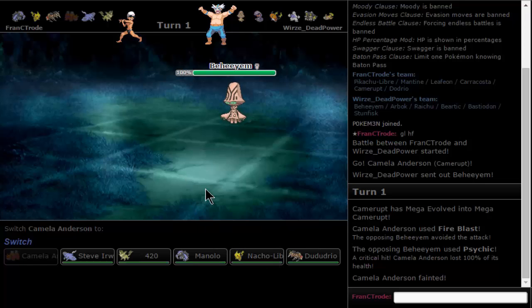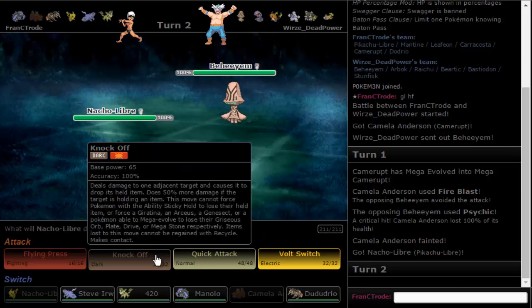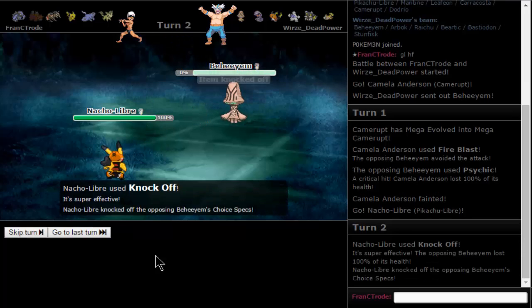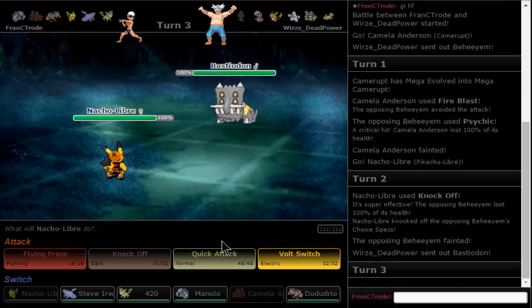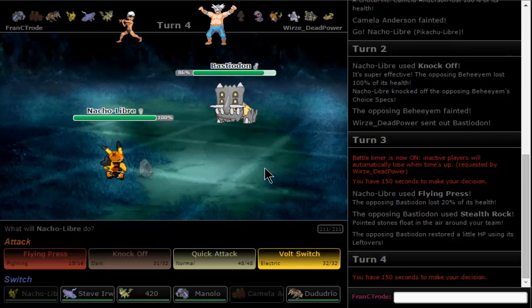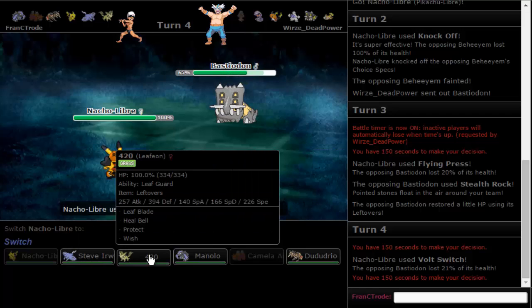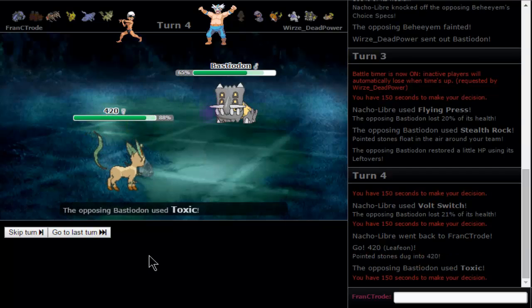Fire Blast, don't miss — damn it! Alright, we're going for Knockoff. Knockoff, Knockoff — Nacho, Knockoff! Boom! That was worth it. Look at Nacho, he's sitting there, he's ready. We have Flying Press — I think the opponent's going to set rocks. I'm not scared, we have a chance to do things. Oh that was terrible — abort! We broke the Multi-Scale and now we switch out.